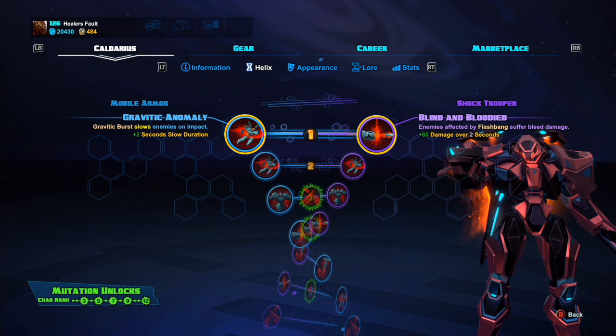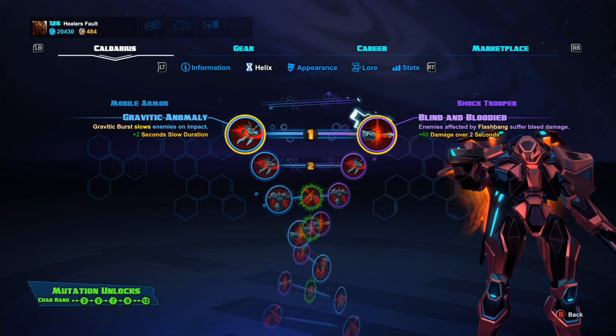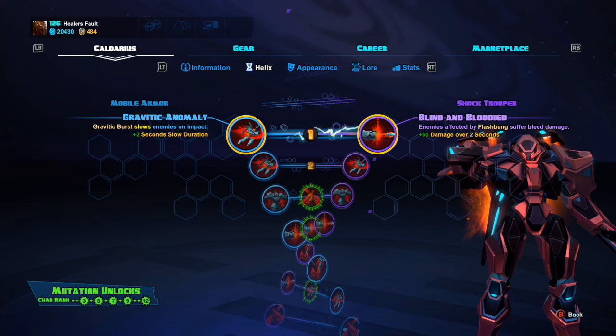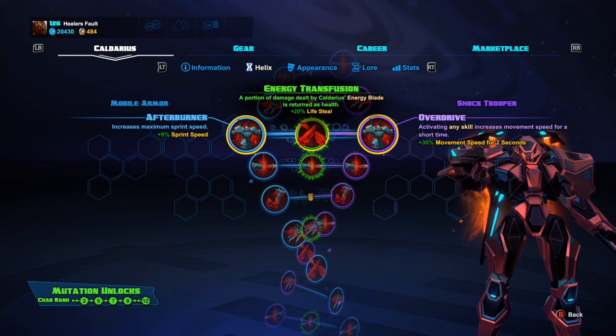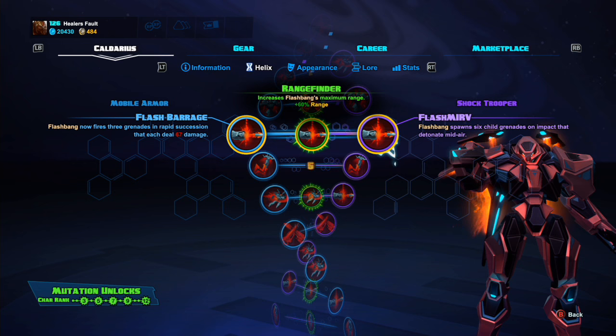That's the gear — moving on to Helix options now. I'm just going to rapid fire this; in future videos I can explain more if you want. For your first option I take Blind and Bloodied on the right — it's just a solid pick. For the second I take Exit Strategy, the better of the two options. For three, you're going to take Afterburner — a flat 9% sprint speed bonus to Caldarius and the best of those three options.